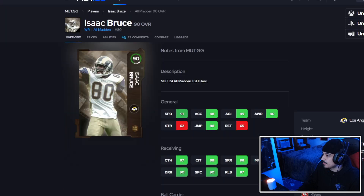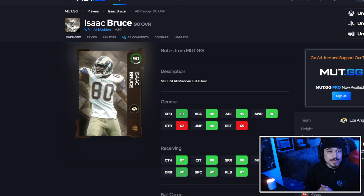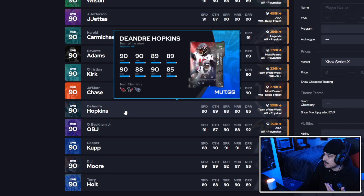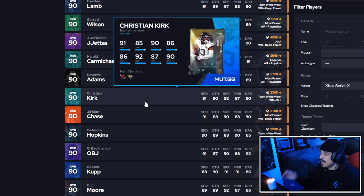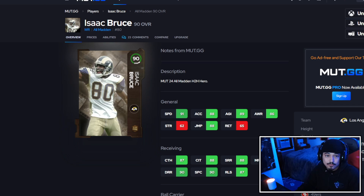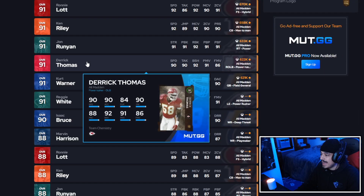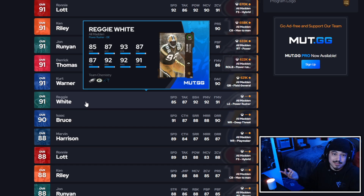Let's get started with Isaac Bruce. You get him from beating the All Madden season — he's the head-to-head hero, a 90 overall card. No one has him yet so we don't know the price, but you can get him for free or buy him off the auction house in a week or two. With 91 speed and 88 acceleration, he's right in there with Garrett Wilson, Davante Adams, Christian Kirk, Jamar Chase, Odell Beckham, and DeAndre Hopkins. I'm giving Isaac Bruce an A minus — good speed, good physicals at six foot, but only one threshold.